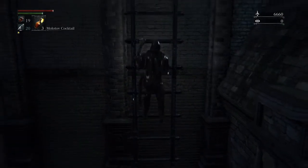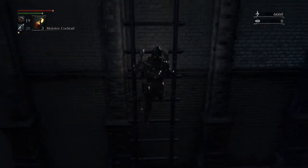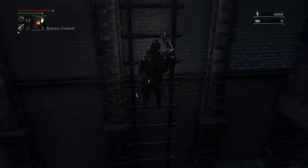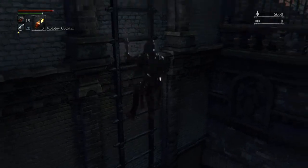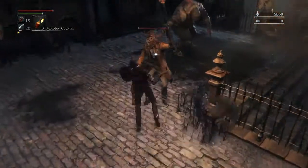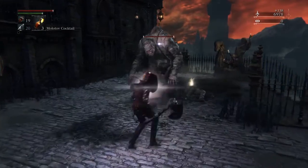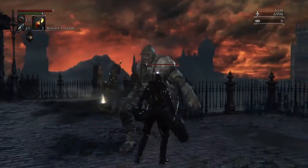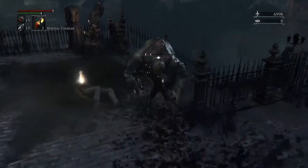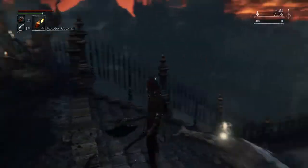I'm going to end this video at the location of Father Gascoigne, showing you the elevator that leads back up to the shortcut to the lamp. In the next video I'll meet you back on the bridge, show you the other part of the sewers that has a piece of gear, and then show you how to get the third shortcut with the other optional NPC.